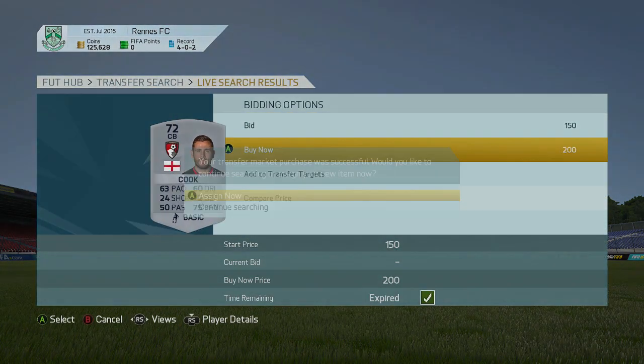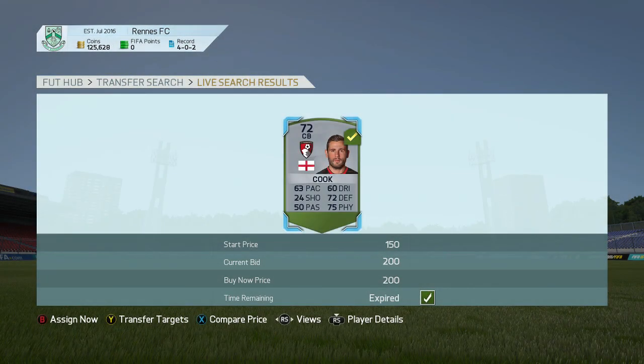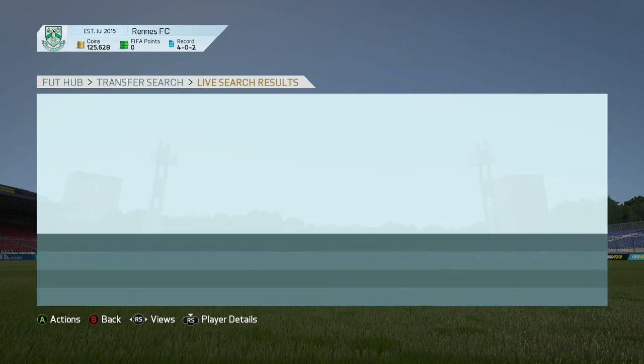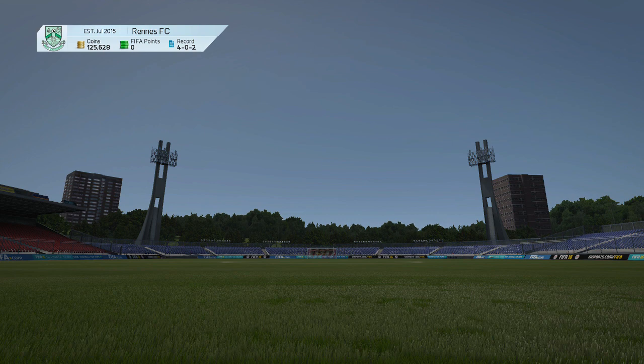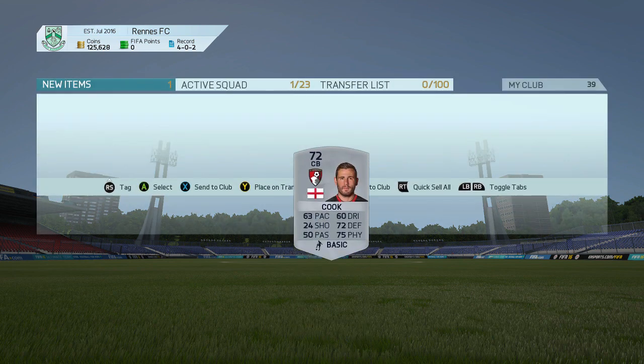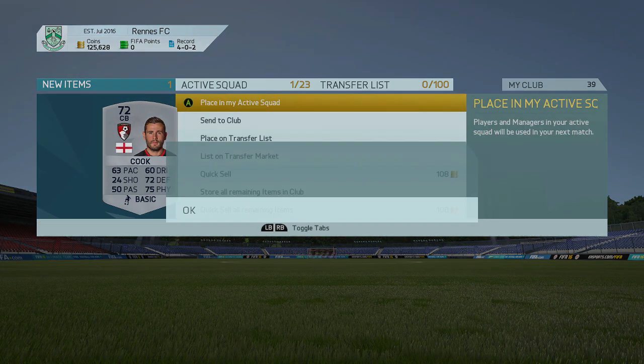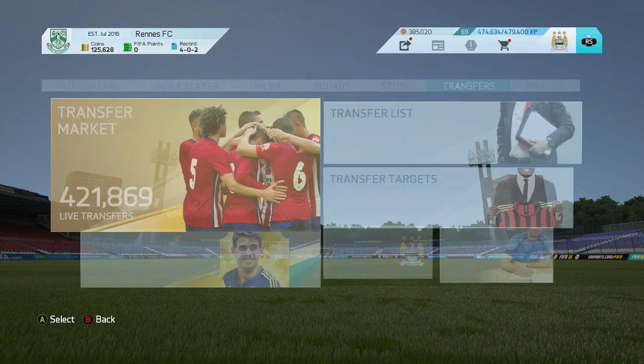There's one. There's a player. There we go — Cook, 200 coins. It just popped up there. And actually, there's none up for under 10k. Oh, another one just popped up as well there that I should have got. Damn. But yeah, we can list him up for like 900 coins. And that's straight away 700 coins profit. That's how simple and effective this method is.